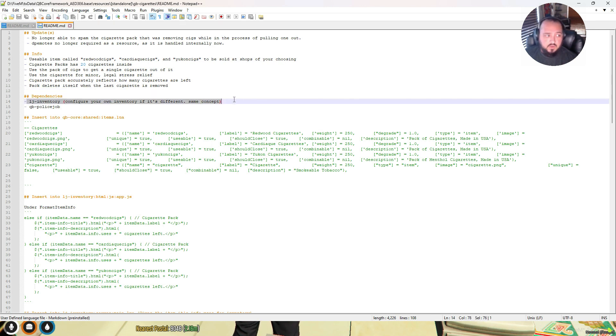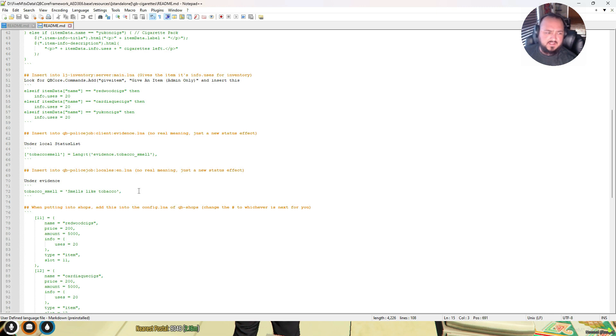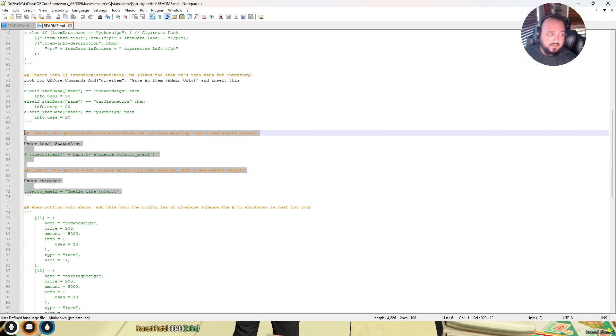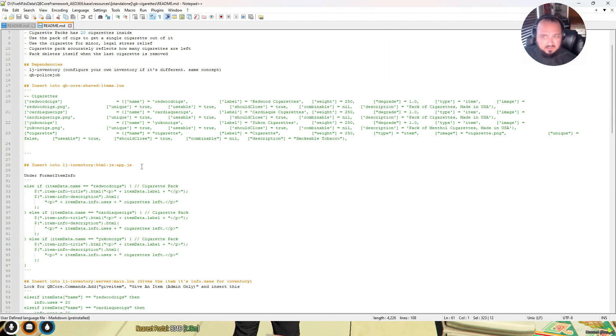I just did a video on LJ Inventory upgrades, but we ended up going to the GitHub site and found that things have moved over to PS Inventory. We also need the QB Police Job — that's for adding the smell of tobacco to you, like under evidence it shows 'smells like tobacco.' We'll probably end up doing the police part too. With that being said, let's get started.